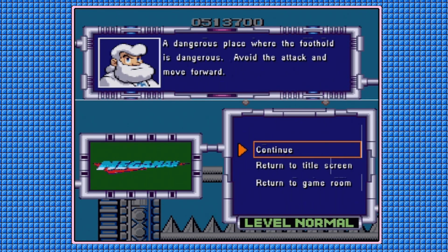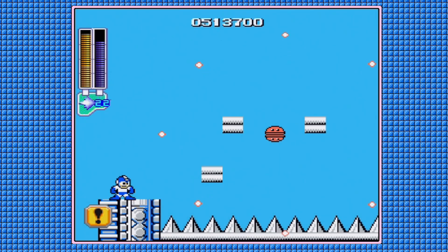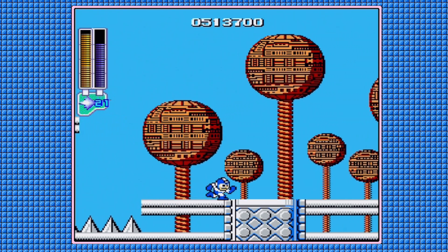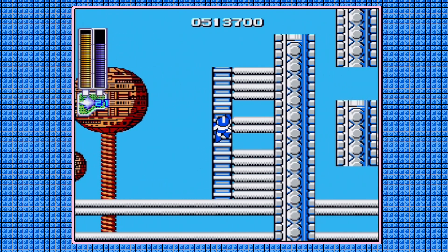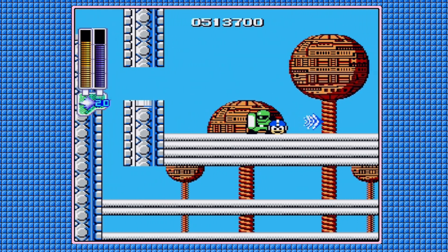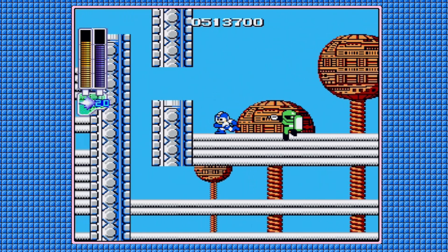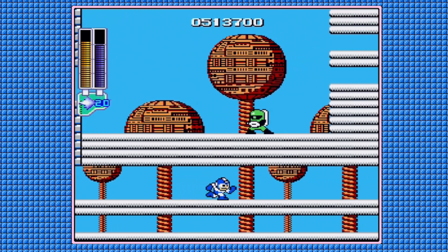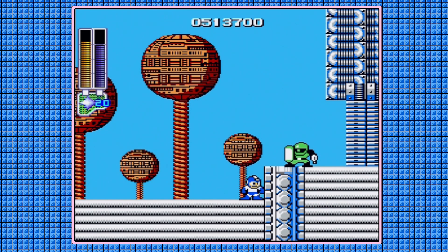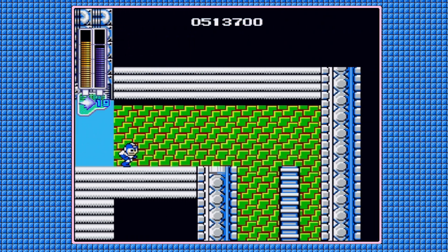That's a weird sentence, Dr. Light. I like to freeze that guy because if you don't, he can hit you mid-jump. And spikes will kill you in one hit, even if you have invincibility frames in this game. Starting from Mega Man 2 onward, your invincibility frames do actually protect you from instant death on spikes.